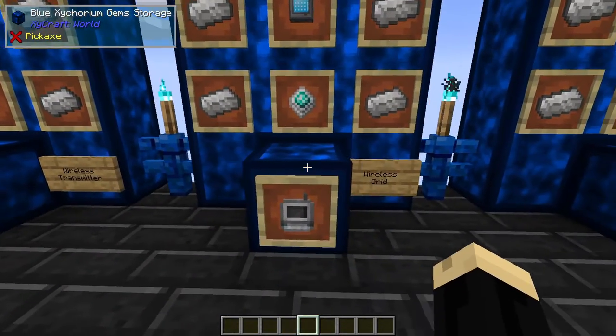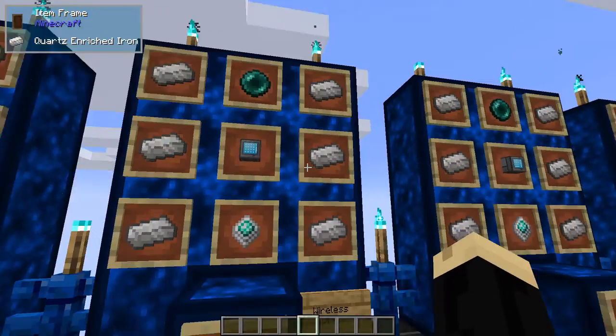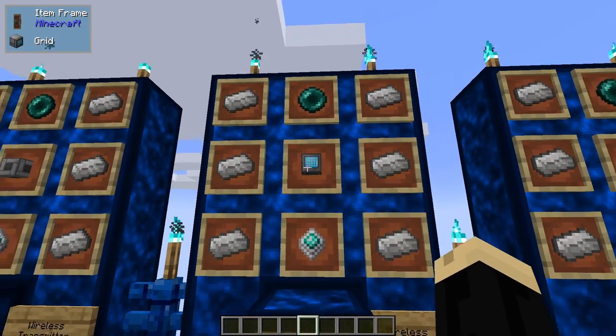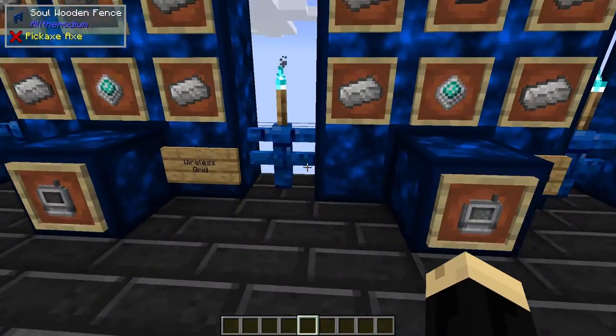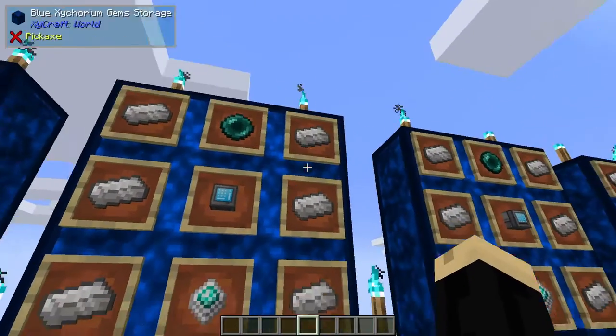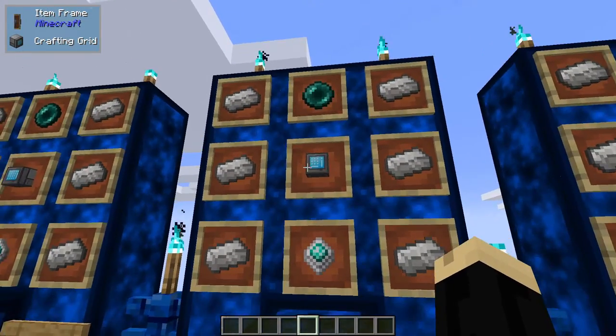Next we're going to make a wireless grid. These recipes look pretty familiar — this one has six quartz enriched iron, an advanced processor, an ender pearl, and a regular grid. So very much the same except for the middle component. Next is the wireless crafting grid — again six quartz enriched iron, advanced processor, ender pearl, and a crafting grid.